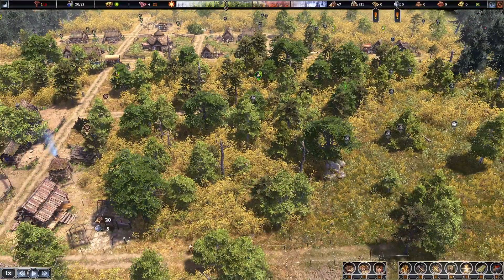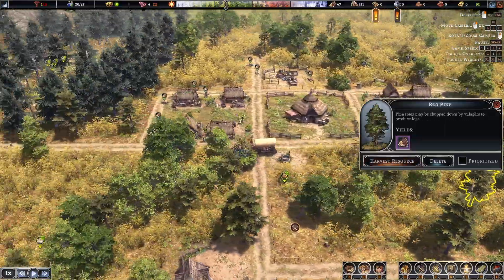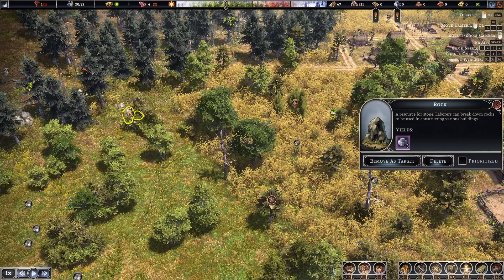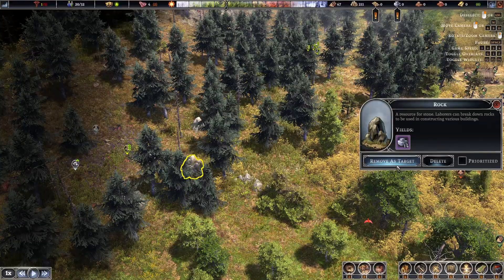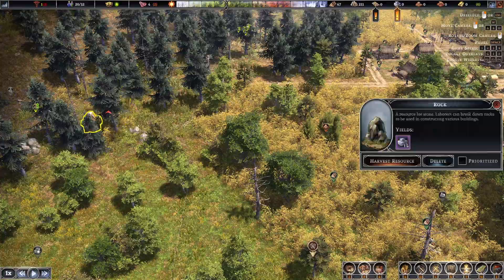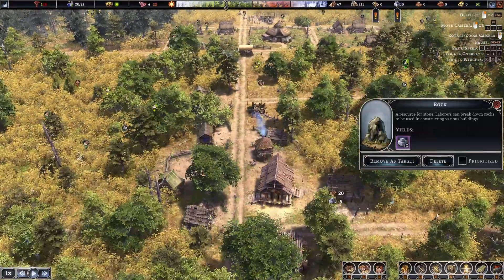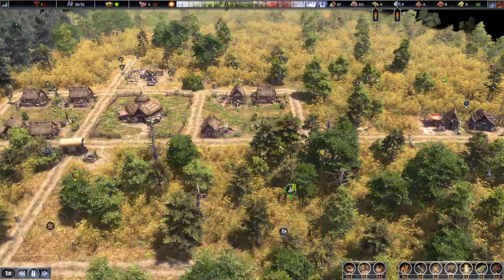We need stone and planks. I can see some stone - now there'll be some more up here that's still targeted that we haven't harvested yet. There you go.